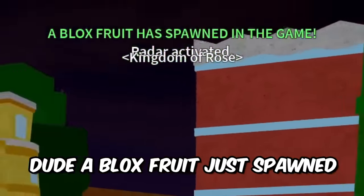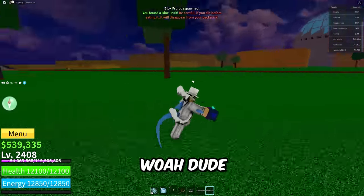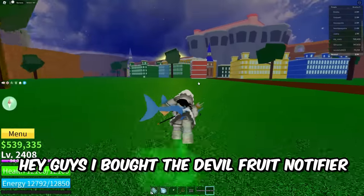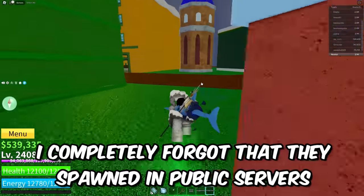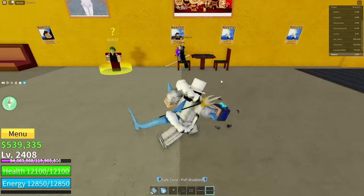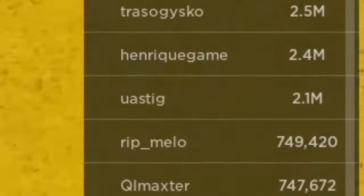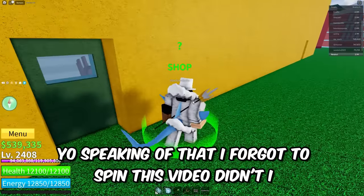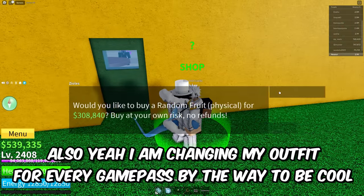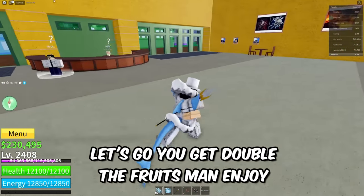A Blox Fruit just spawned — where is it? Oh my gosh, I found it. It's an egg — I just got the Portal Fruit! The Portal Fruit just spawned. I brought the Double Fruit Notifier — I completely forgot that they spawn in public servers. The Portal Fruit, the Legendary — here you go, Mr. Awastig, enjoy the Portal. I also forgot to spin this video. I got the freaking Flame Fruit — let's go! You can double the fruits.